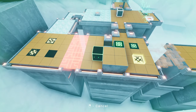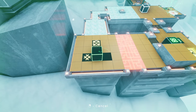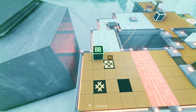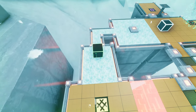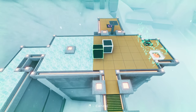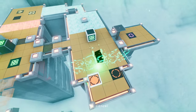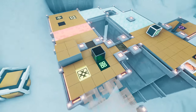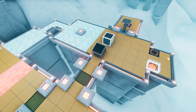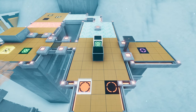That puts that up there. We can bring green over this side now. There's one of those, and there's one of those. So then if we... where do we go? We need green to create a clone so we can get over this gap really quickly.